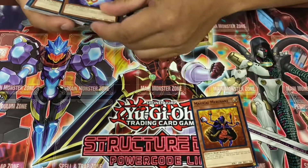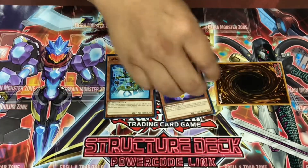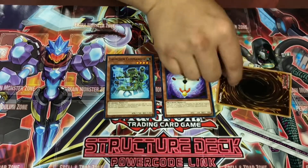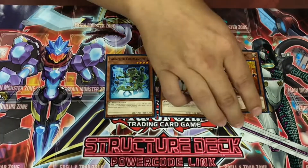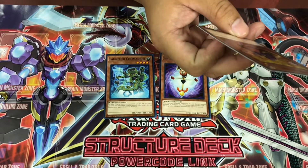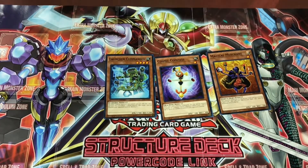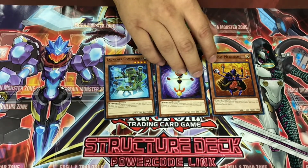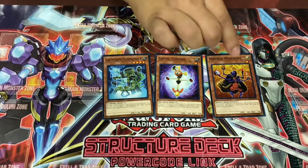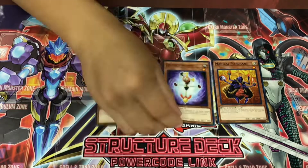Magical Merchant — Cosmic Comfort. On the flip: if it gets attacked it will flip, or if someone chooses not to attack you can flip it yourself. It allows you to excavate cards from the top of your deck until you hit a spell or trap, add that card to your hand, and send the remaining cards to the graveyard. It's kind of like a Caribou Bandit — it mills cards and then adds a spell or trap card back to hand. This also allows you to special summon tokens.